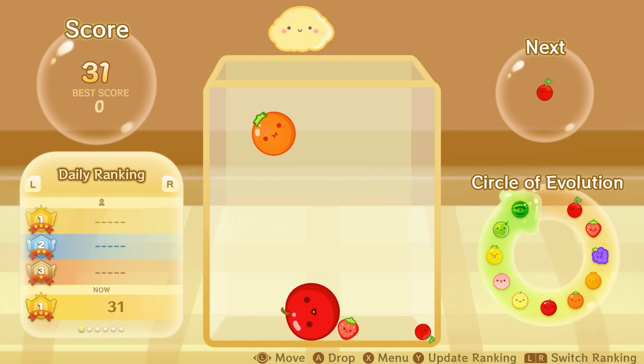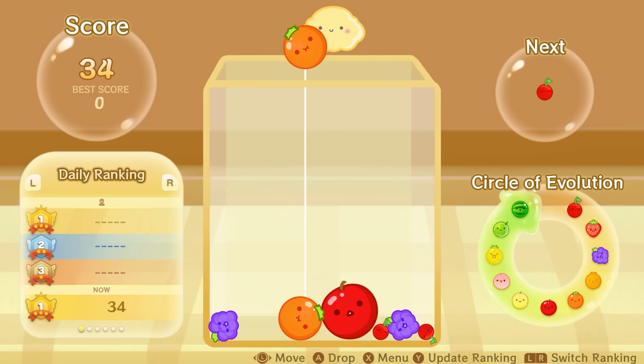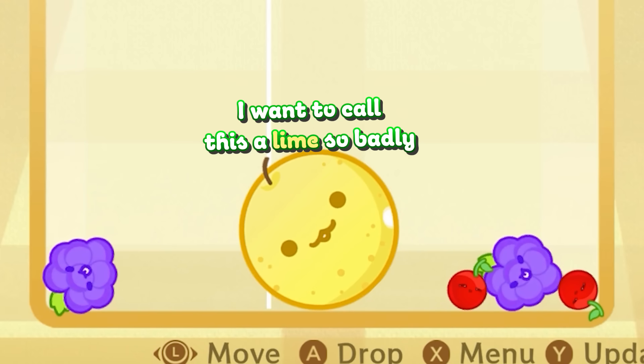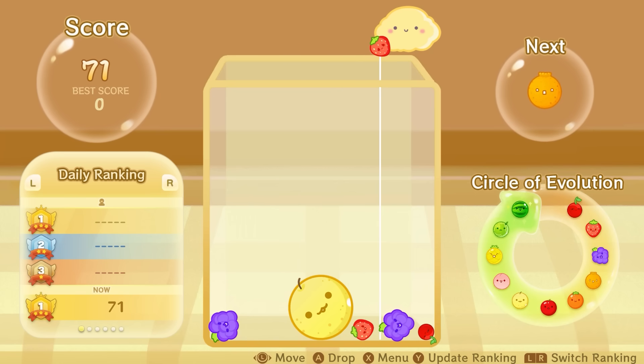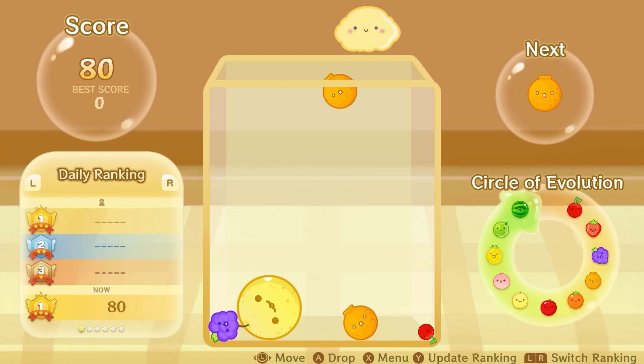And now I have an apple. Put the strawberry where the strawberries are, so this should make a pear. That's a pear. We're gonna drop the two strawberries, and we got another decapon.